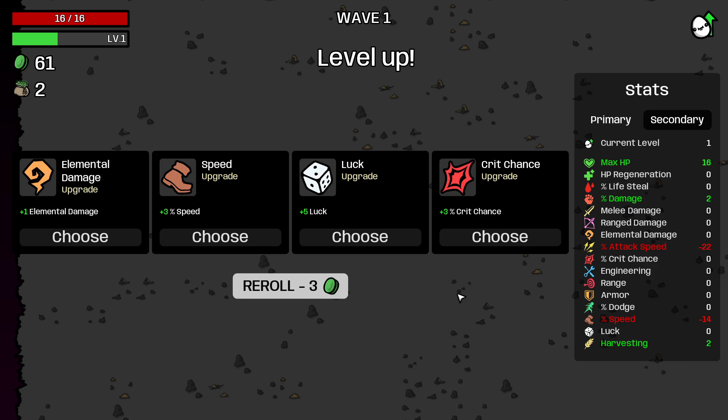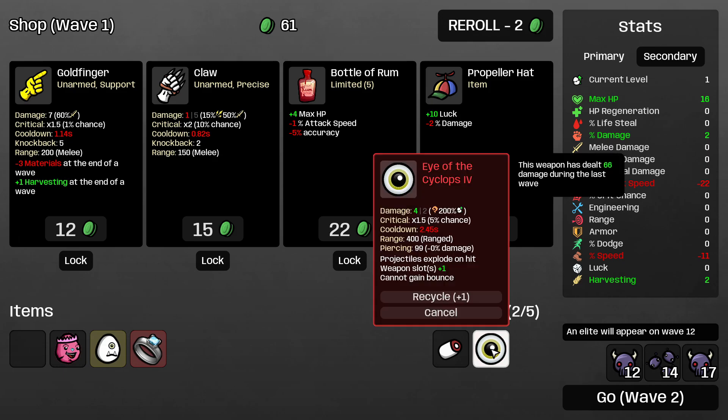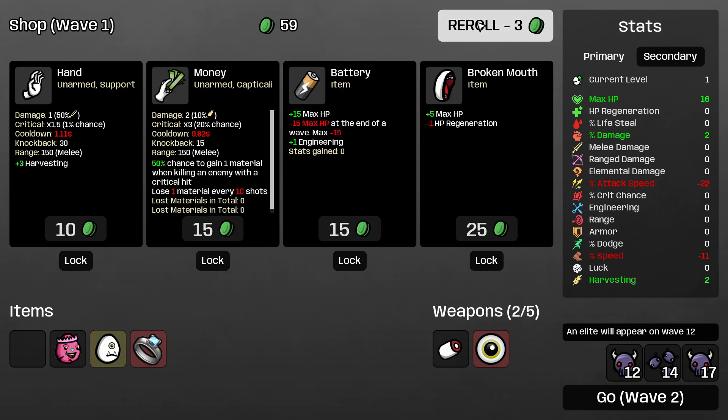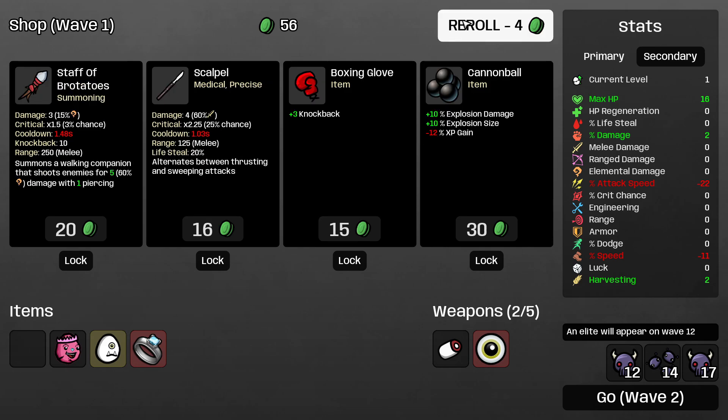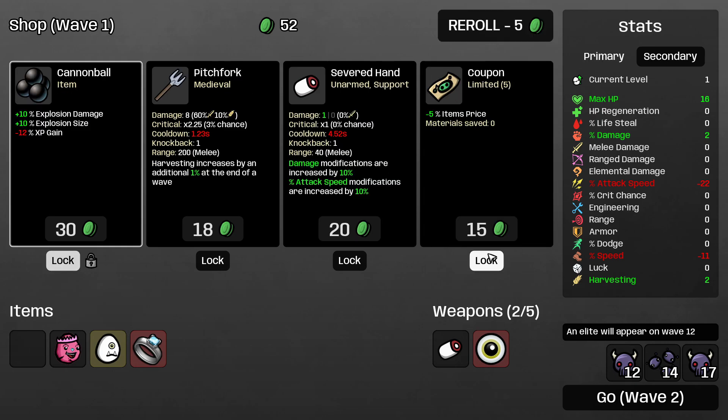I'm going to re-roll one time. I don't like any of that. Let's fix our speed. That sounds good to me. So yeah, we're only going to be worrying about the Eye of Cyclops. We need elemental damage and levels — projectiles explode on hit, so we need exploding damage, and hopefully get some exploding size. Hopefully that changes the range of it. We also have diamond ring which is minus 10% item prices, so you can't beat that. I know it hurts our XP gain, but we're taking it. We're going to try to fix that.